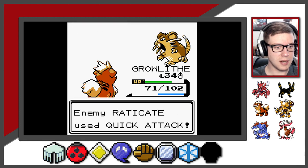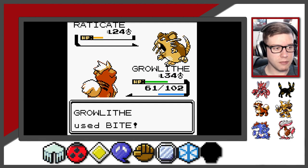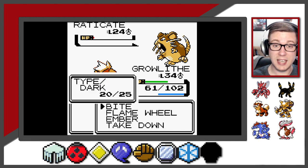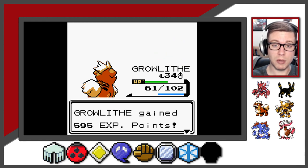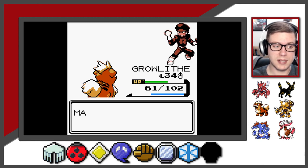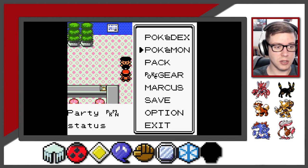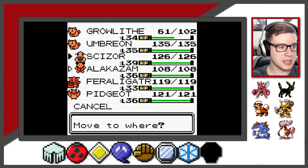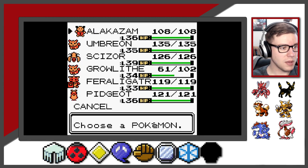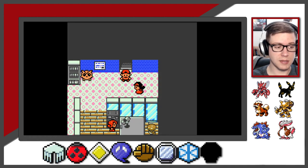Let's just finish this off. My Growlithe is still at level 34, Raticate's level 24, and just to give you an idea, it's taking three rounds of attacks on my side to take Raticate down, so that should give you a pretty strong indication of where your Pokemon should be. Raticate's a fully evolved Rattata, and Growlithe still has yet to evolve because we don't have a Fire Stone. So let's switch things up - I'm going to throw Alakazam up to the top because his Psybeam attack should be enough to take down the majority of the enemies.